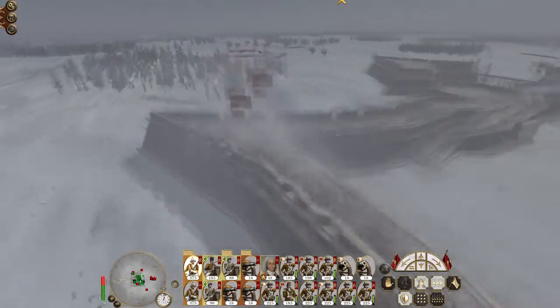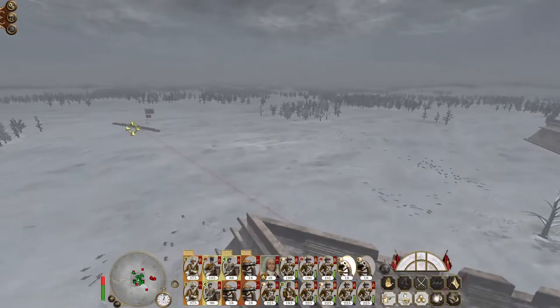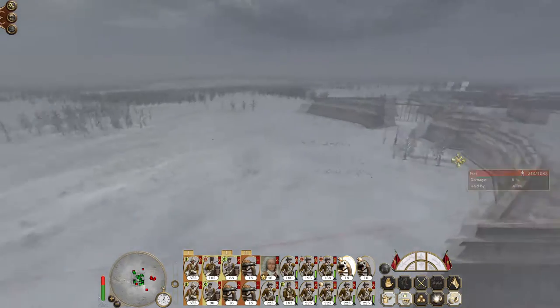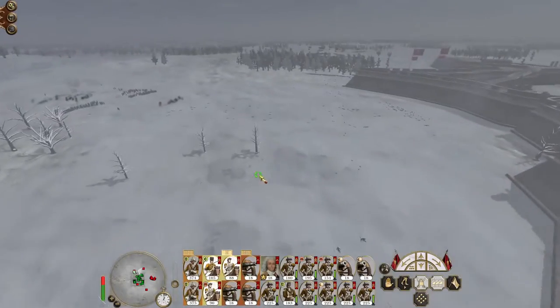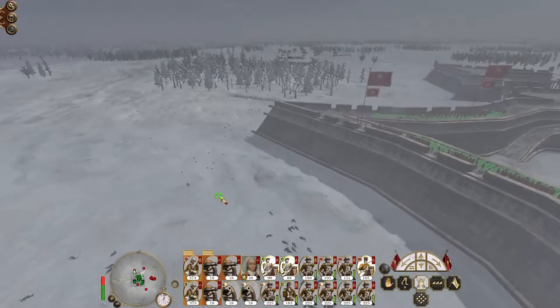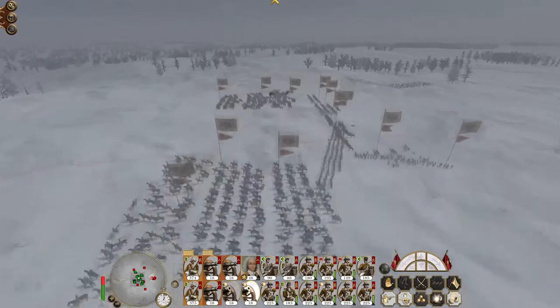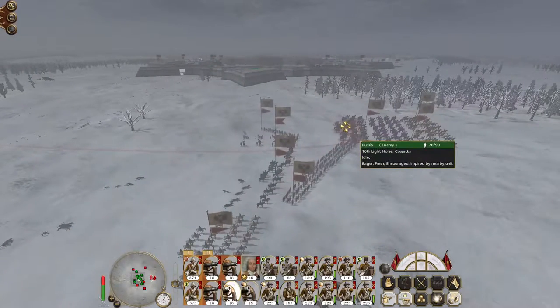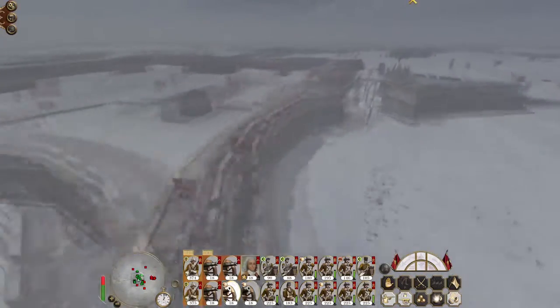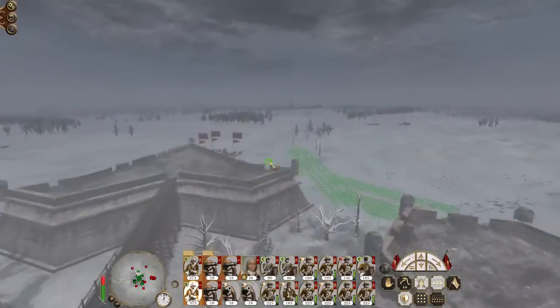I might even pull some of my pikes out because that's going to lure a lot of their cavalry into the fight and I want my pikemen to be there for it. I would like them to try and commit their cavalry to fight mine, because we would destroy it. The militia are now moving in so I'm going to retarget these guys to shoot at the cavalry. Once I get my pikemen out there, that cavalry is just going to get annihilated — so I think it's a good call.